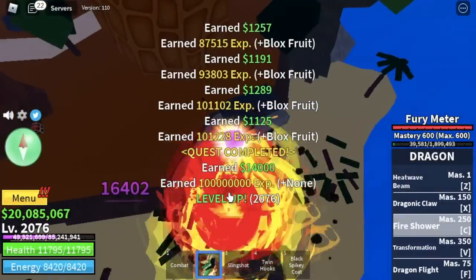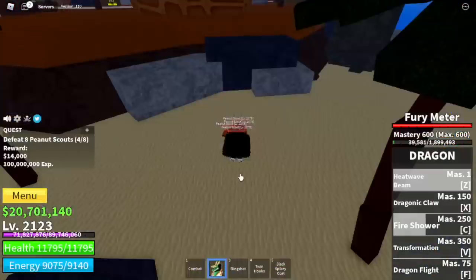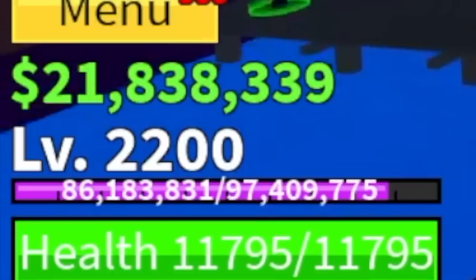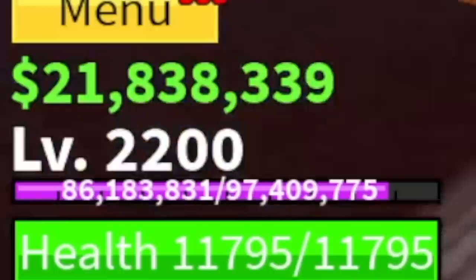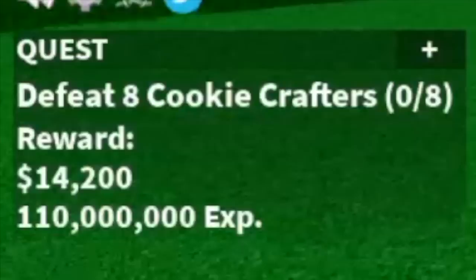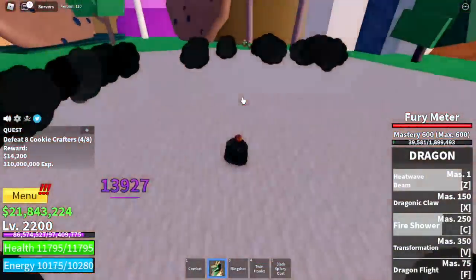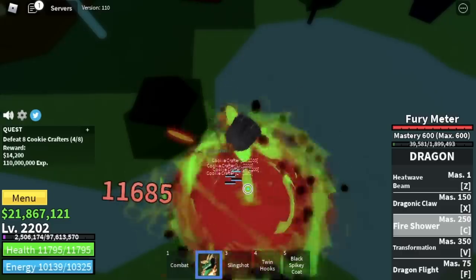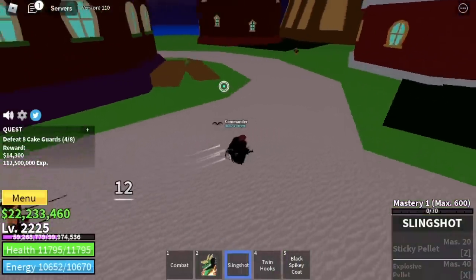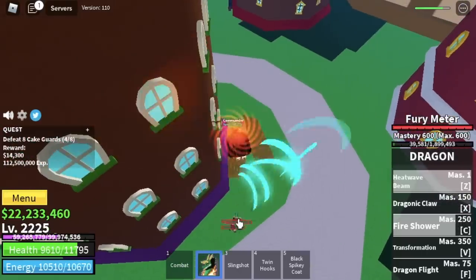We're gonna grind here until you reach level 2200. The experience you will get from the Peanut Scouts quest is 100 million, and the requirement when you reach level 2200 is 97 million — so you can still grind with the Peanut Scouts until this level. But I decided to go to Katakuri Island to defeat the Cookie Crafters — you need to defeat them 25 times only. If you want to reach max level with this mob, it's fine — they're easy to lure and near the quest giver. At level 2225, the Cake Guards. This is the last mob I think you should grind with. They're near, easy to defeat, and give lots of experience. Grind 75 more levels until you reach max level 2300.